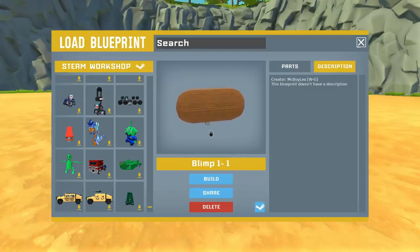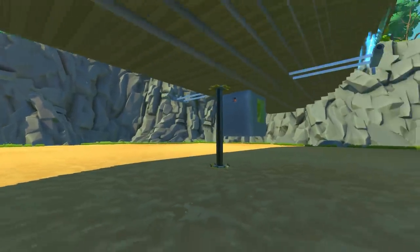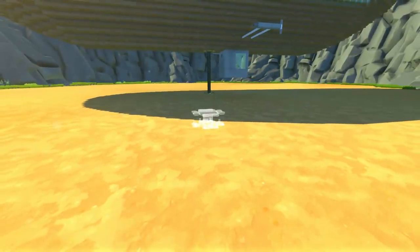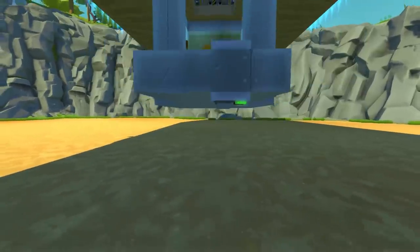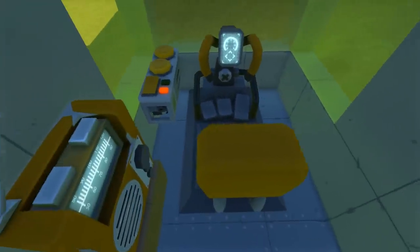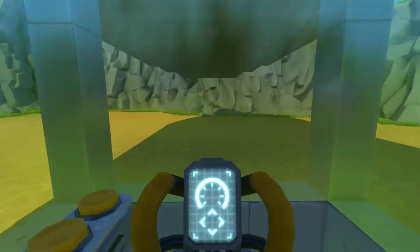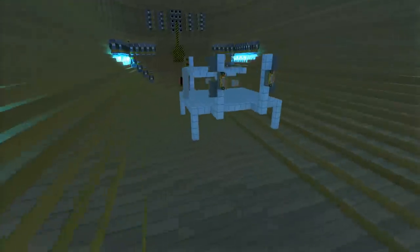Next up on the lift we've got Blimp One, and look at this thing — it looks so ridiculous, like a giant twinkie. This was made by Mcboy Leo. I don't know if he used some type of generator to make this shape or if he just imported a twinkie directly into the game, but this thing is absolutely massive. There's a switch that opens it up — let's hop inside. We are now in the main seat and already hovering, and the radio turns on automatically.